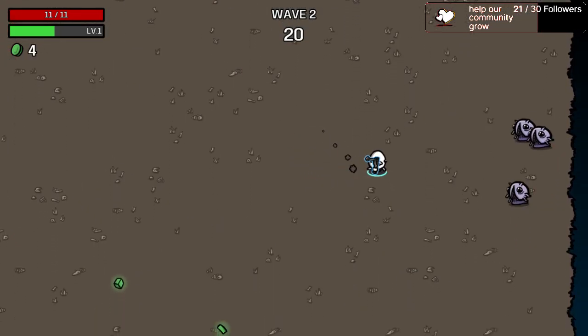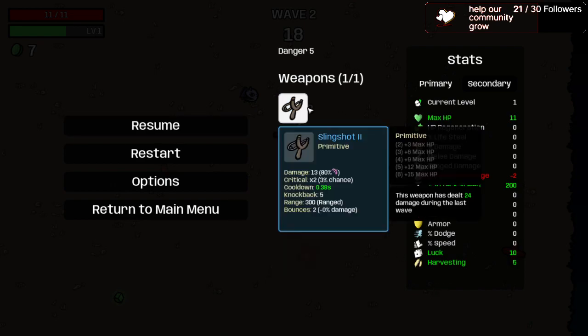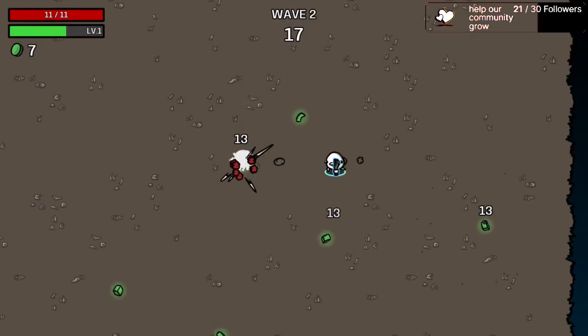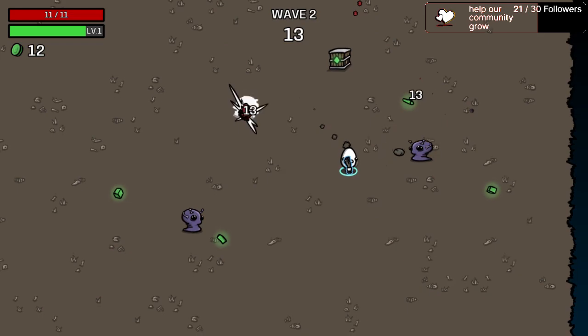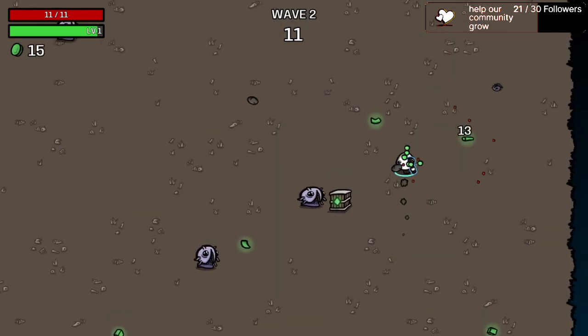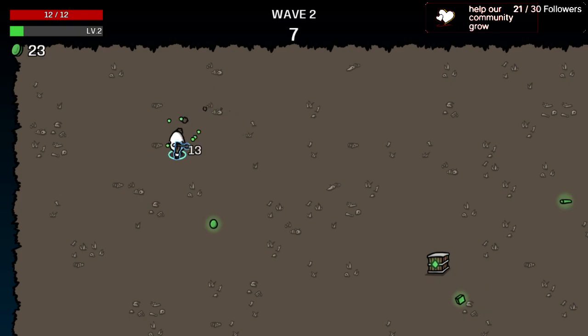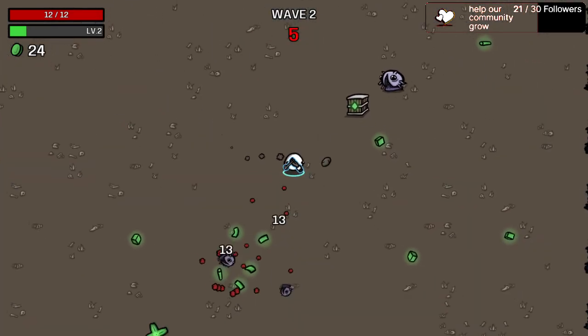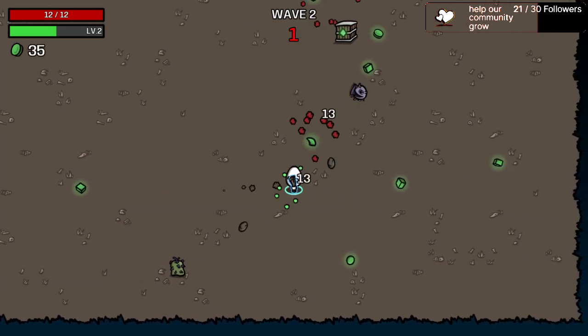We already got a level two slingshot, and the difference between level one and two is that this one jumps for three attacks. Just a random crate out of nowhere — gotta be my lucky stream today, the first game and I get a lucky crate from a mob. Motivating.